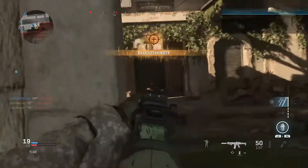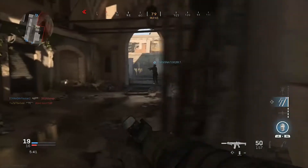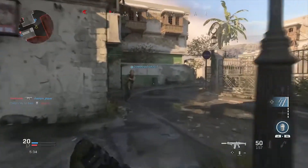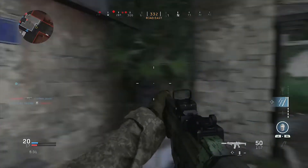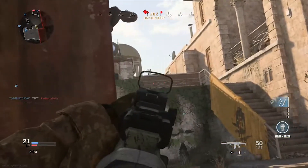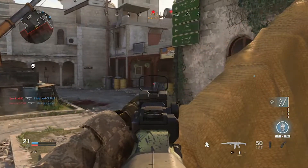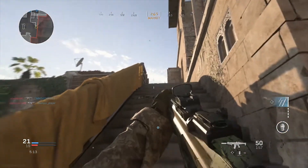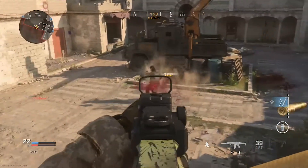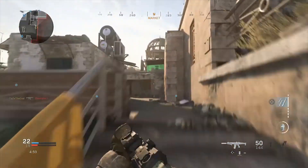Then we have One in the Chamber, Invasion which is essentially like CTF, Infected coming back which is awesome, High Value Target, Gun Game coming back, Grind which is recovering dog tags and taking them to the objective marker — probably like Stockpile from Black Ops 4. Then we have Drop Zone, which I remember playing back in Ghosts. Then Demolition, Assault which is attackers attacking bomb sites, Fire Mission, CTF, Search and Rescue, and All or Nothing — which is like One in the Chamber because you spawn with a custom pistol, throwing knives, and no starting ammo.